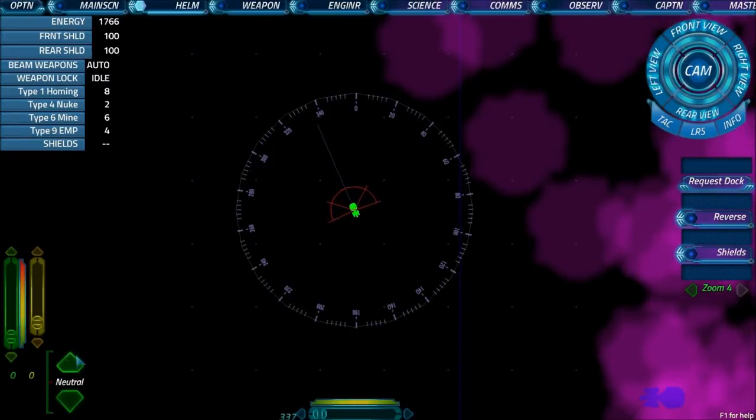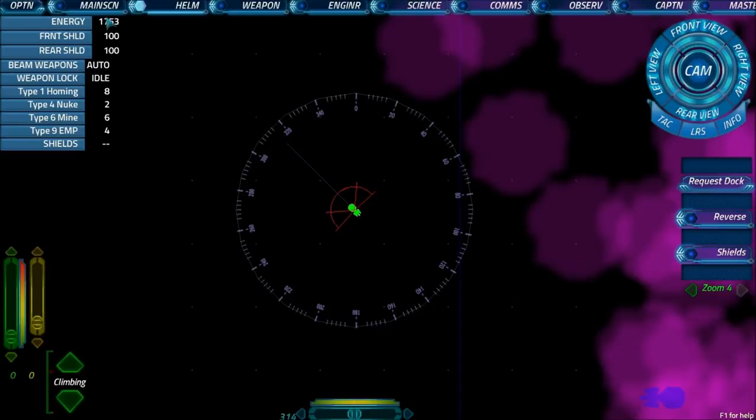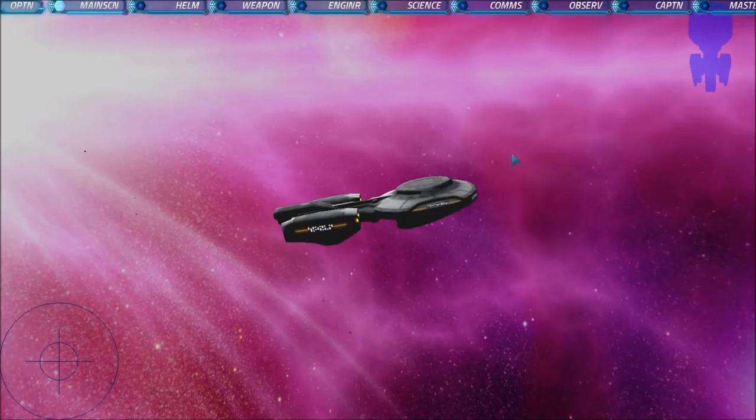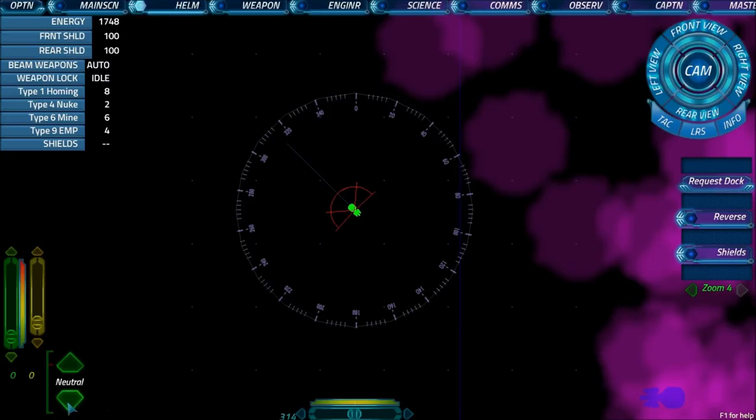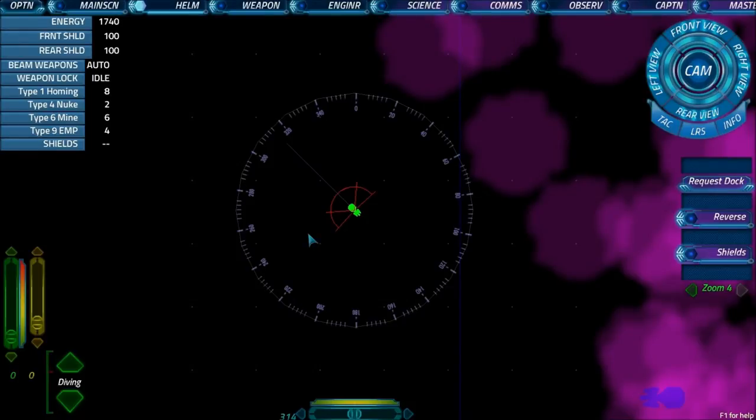There are a couple of other little things here. This is the 3D movement control. If we press this we are now climbing — going to the main screen you can see we're pointing upwards and rising relative to everything else. Going back to helm and pressing it again returns us to neutral; pressing it once more puts us into diving. So now on the main screen you can see we're dropping down. It's the earliest implementation of a 3D system, and at the current moment things can still shoot you regardless of altitude.